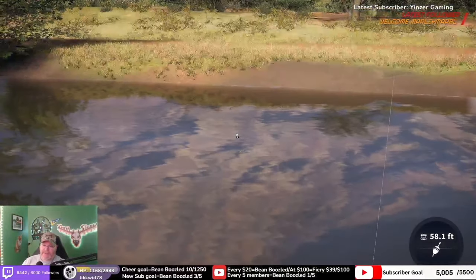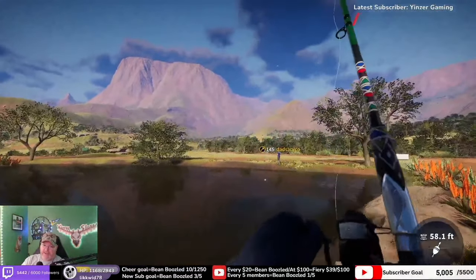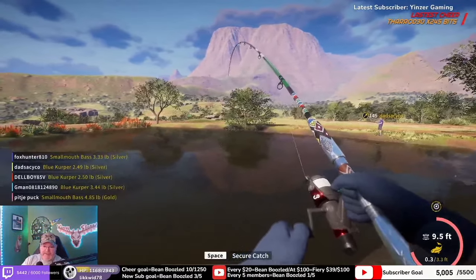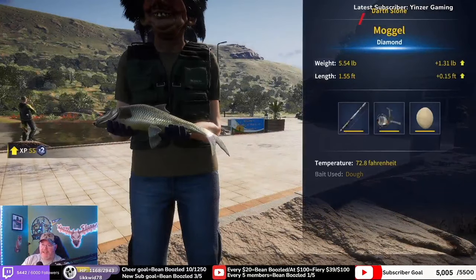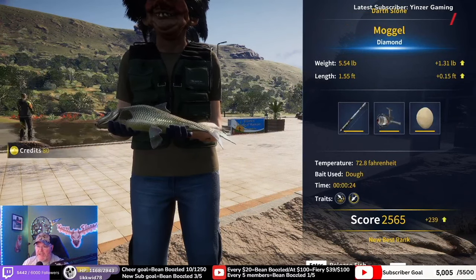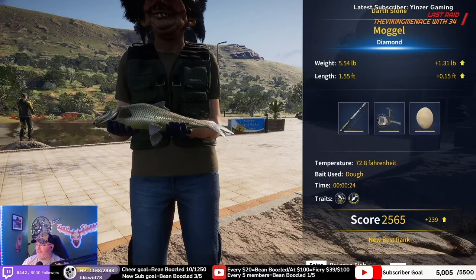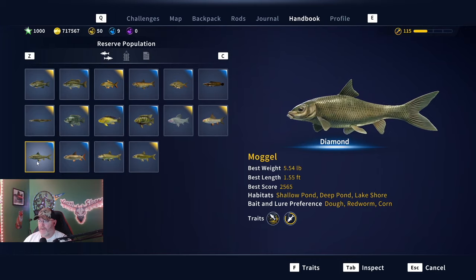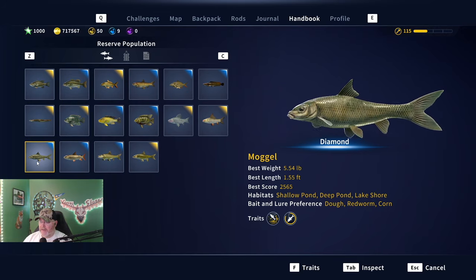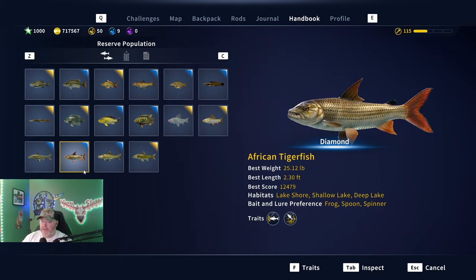Welcome back to the channel everyone, my name is Darth Sloan, your official partnered content creator for Expansive Worlds. We are looking at the beautiful Mogul diamond - whichever way you prefer to say it. Mine is 5.54 pounds and I caught it at the little tiny Cradle of Mankind. We're going to look at that spot in a second.